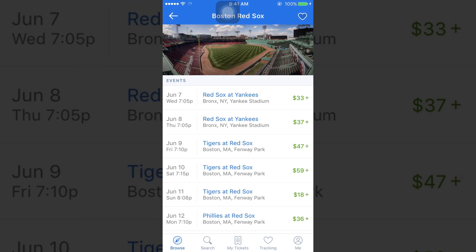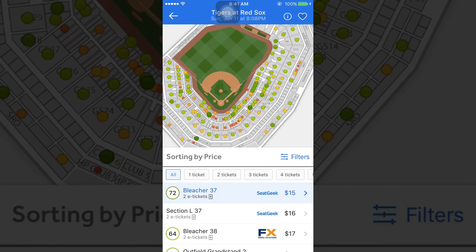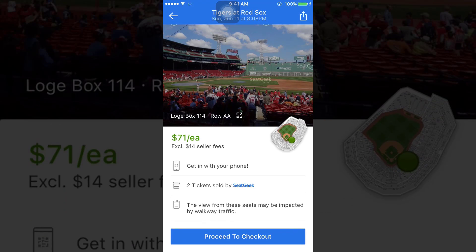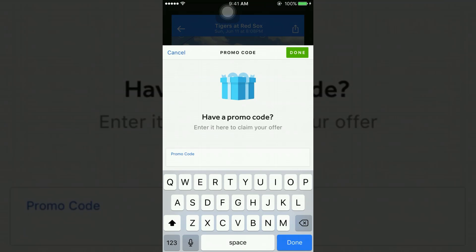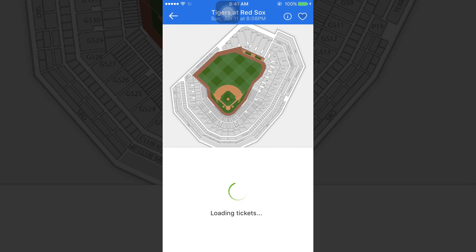SeatGeek is a ticket buying app that aggregates tickets from all over the web to make buying easier. They have a 1 to 100 rating scale on their tickets to let you know if you're getting a good deal or a bad one — green for good and red for bad. The app also allows you to see exactly where you're going to be sitting and what the view will be. If you guys are thinking about buying tickets for this upcoming MLB season, use my code ATRIN to get $20 back on your first purchase. There will also be a link down below, so go check that out.